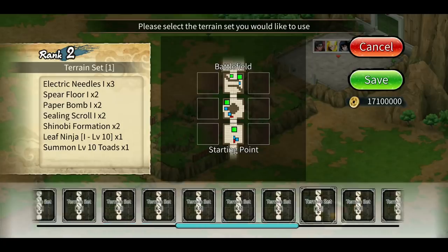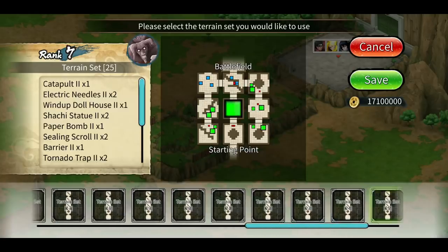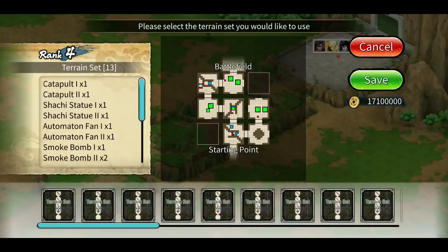The first step is to purchase all the fortress terrains with your ryo. This gives you access to all the traps and installations available. If you don't purchase all the terrains, you'll have fewer bear traps, tornado traps, and other installations. Once you've bought all the fortress terrains, move on to step two: choosing the terrain for your fortress.